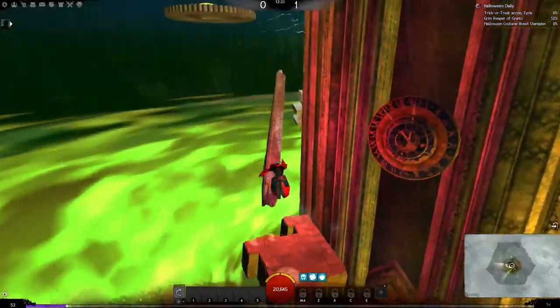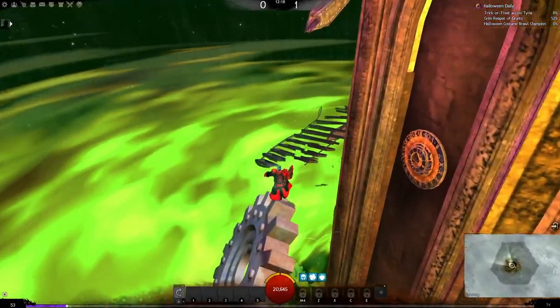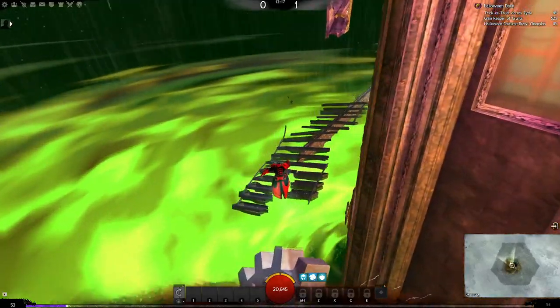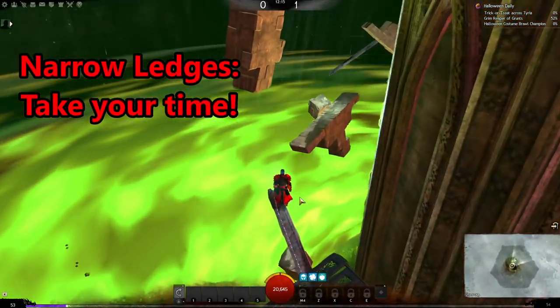Take your time up this narrow path and aim for this point on the gear to guarantee the landing. It'll take one to two jumps to get over the gear and then onto this staircase. Slow down a bit here to make sure that your jumps are planned carefully.